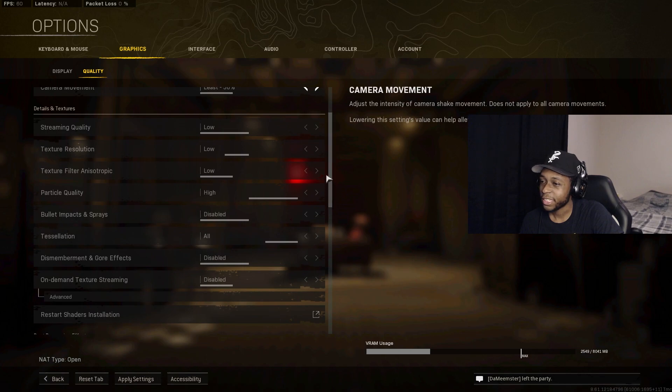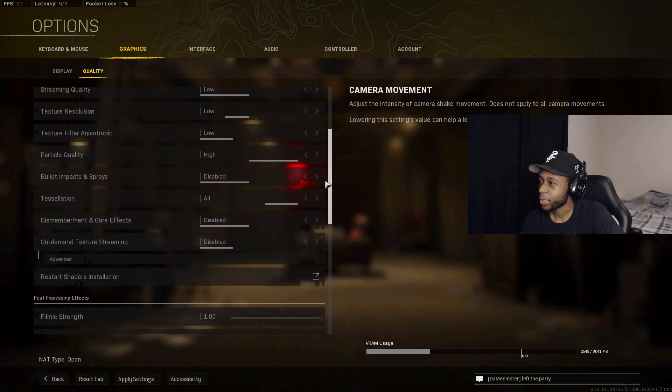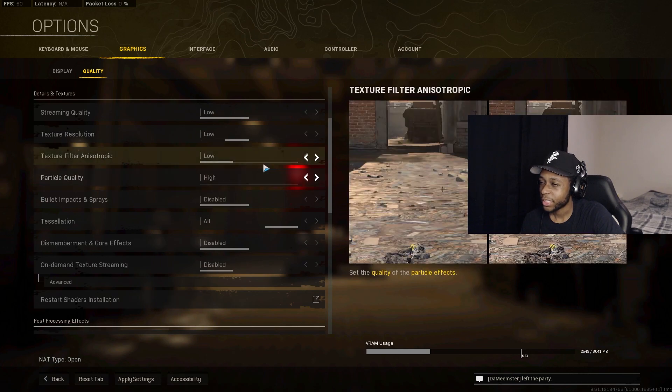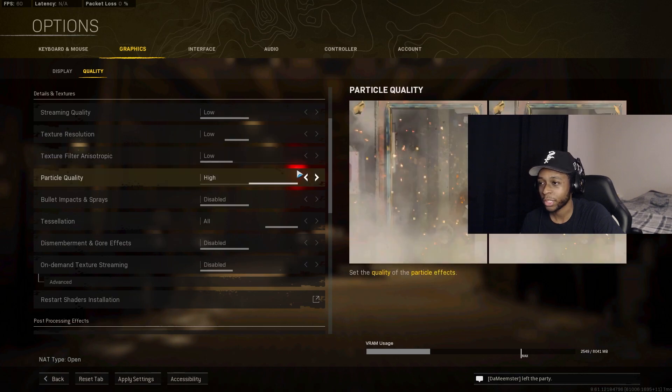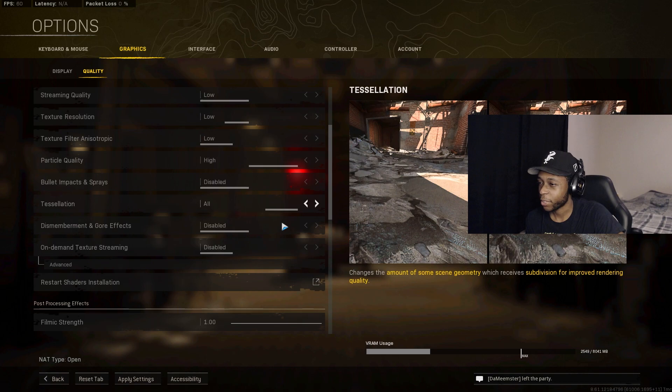Most quality settings should be on Low, Disabled, or Off. Streaming Quality on Low, Texture Resolution on Low — you could go Very Low but it looks a bit too bad. Anisotropic filtering and Particle Quality I have on High. Bullet Impact and Sprays: Disabled. Tessellation: All. On-Demand Texture Streaming: Disabled.